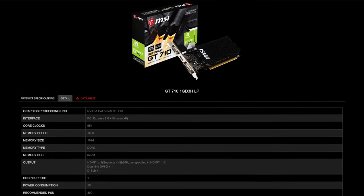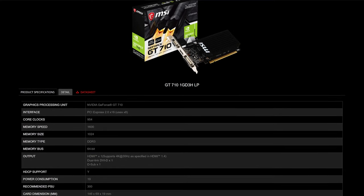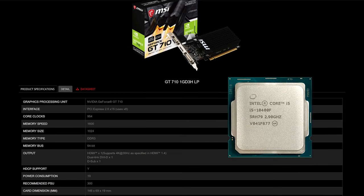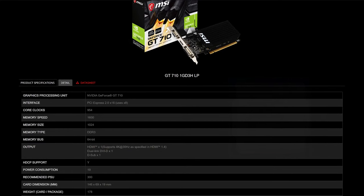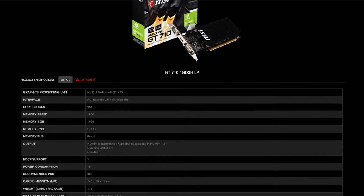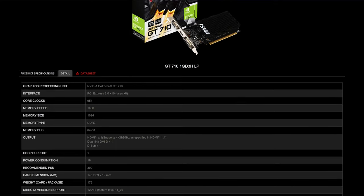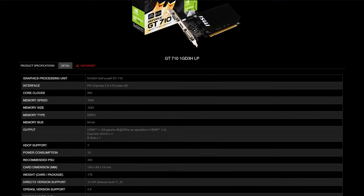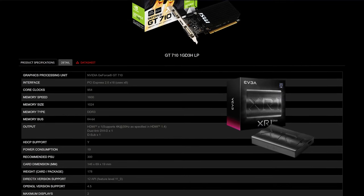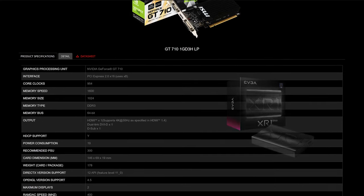Today we're testing the GT 710 and I'm curious to know what it's capable of. For testing, I'll be using an i5-10400F to make sure we don't get bottlenecked by the CPU. We'll be testing everything at 720p because the person who purchased the PC had a 768p monitor, which is really close to 720p. To capture gameplay, I'll be using an EVGA XR1 Lite capture card so we don't lose FPS by capturing the screen internally.